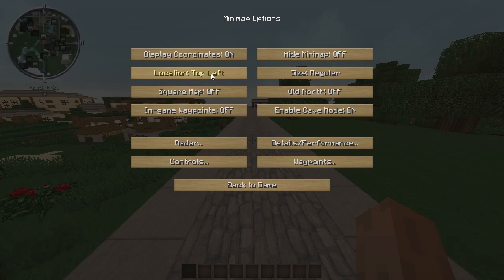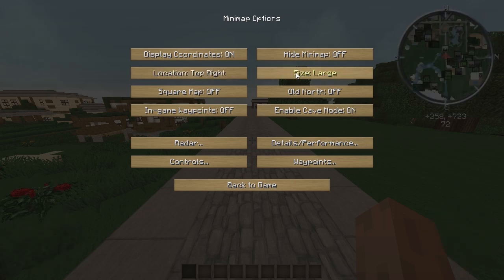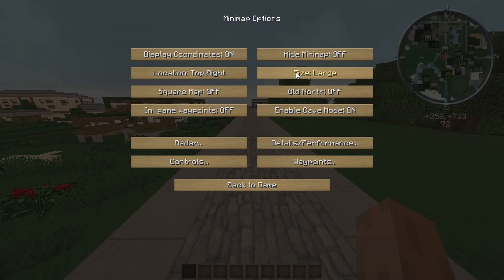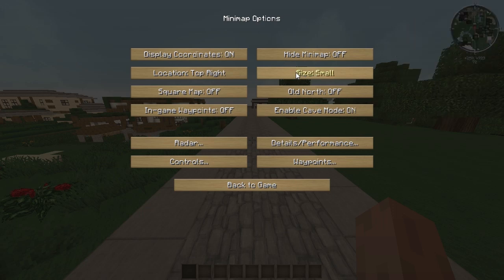You can change the location of the minimap — put it in any corner you want. You can change the size: really small, regular, or really big, totally up to you. You can also make it a square map or a circular map, again your preference. There's an Old North option which switches something, though I'm not entirely sure what that does.